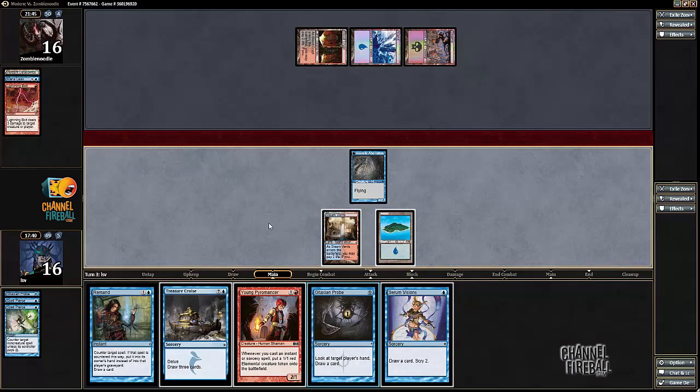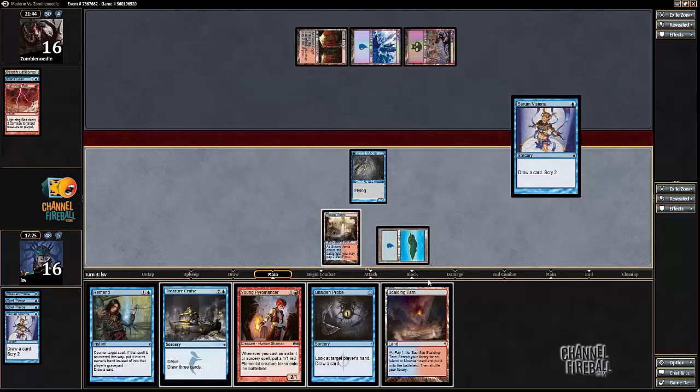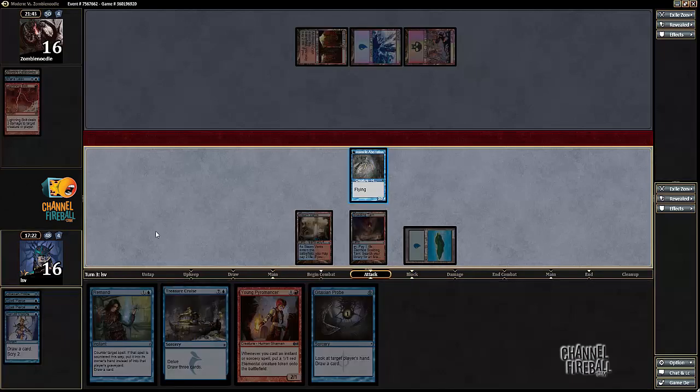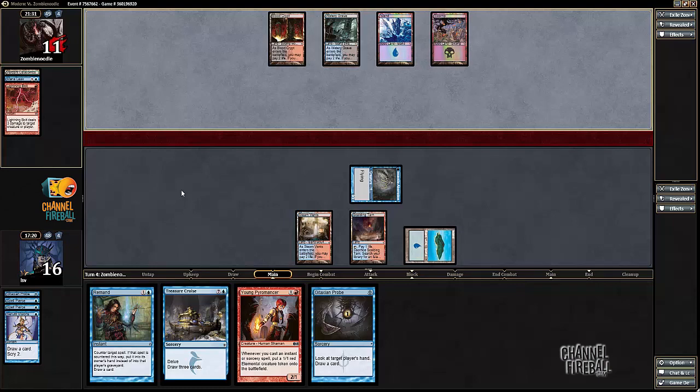My opponent has Snapcaster in hand. So what do I do now? I think I actually cast Serum Visions, hoping to find a land. Oh, I found a land, so I don't want Eidolon here actually. I do want Remand. Play a land and then smash. Now if my opponent goes for Snapcaster Mage, I can Remand the Lightning Bolt — I'll let the Snapcaster resolve. I hope my opponent goes for it now, though that's not right, because I'd like to use my mana now, but I think just passing is good here.